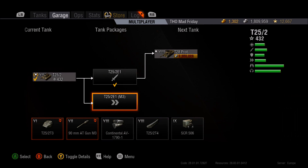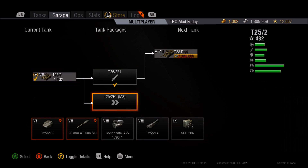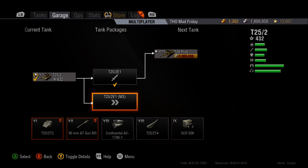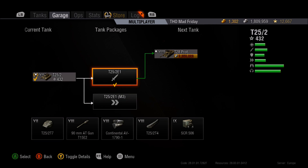It's fairly fun even though you still keep the stock gun, but the 90mm on the hellcat was fairly overpowered at tier 6 and at tier 7 it's not that bad. Once you've done that, grind out a bit more XP and get the fully upgraded package, which includes the upgraded turret and the upgraded 90mm — which now goes up to tier 8 standard.